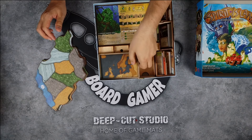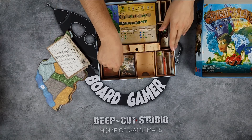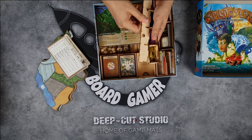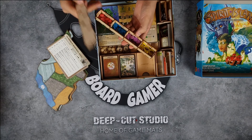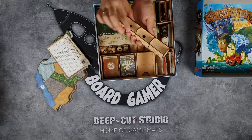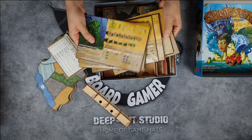Then we have the scenarios up here. This one is your token holder, so each player will have their tokens here, which you take out and play the game with. When you are done, you simply close it like so and it's not going anywhere.